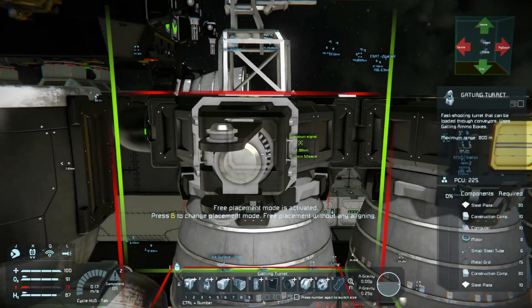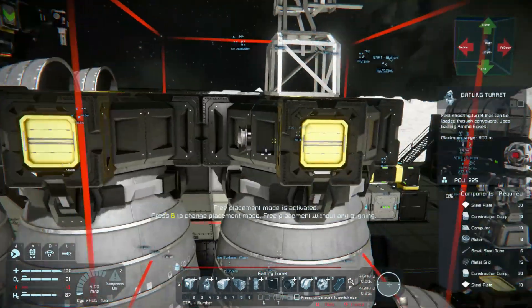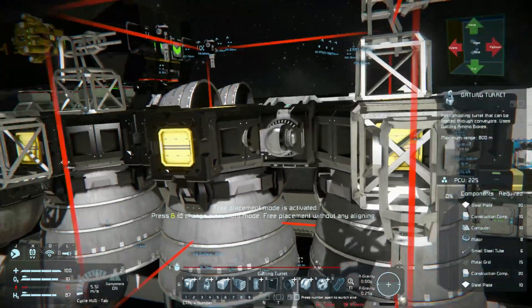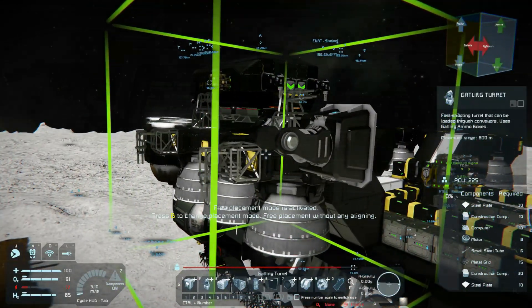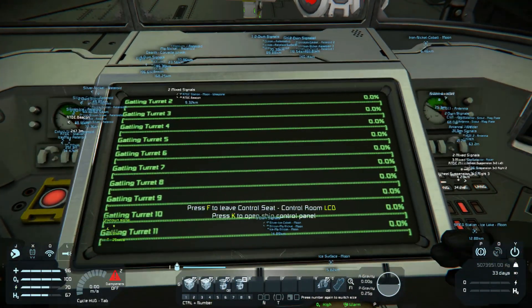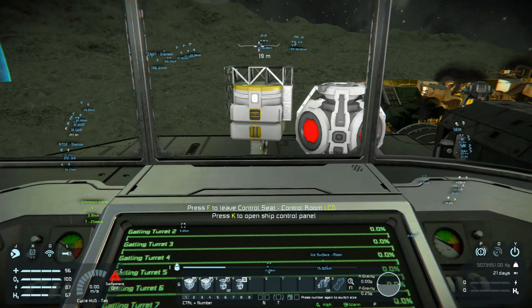I need guns everywhere — front, top, bottom, just everywhere. I'll first get the easier-to-reach ones up and welded, then work on the underside of the ship, which will be a little trickier. Because I still want to be able to land the ship, I'll need to engineer a solution for it — I have no doubt.